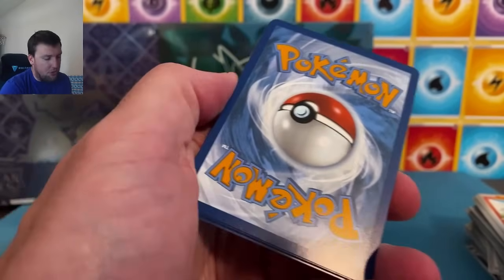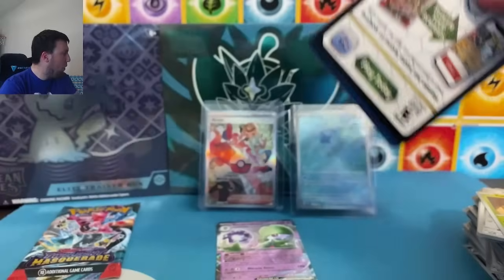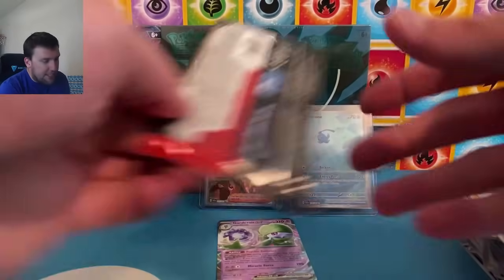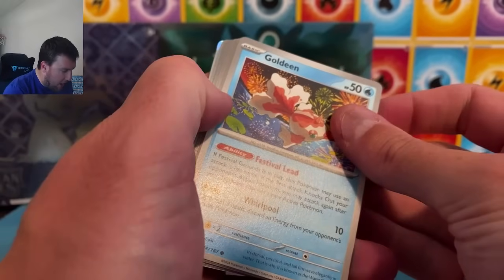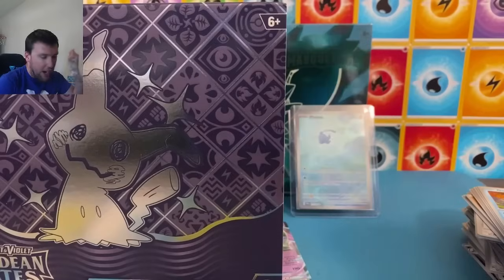Bellibolt, Corpish, and Enamorus — three packs to go. I thought this was going to be a really good battle because I expected full arts and art rares out of Twilight to go with all of the very easy to pull art rares out of Paldean Fates. We're getting what's expected out of Twilight Masquerade so far — an art rare and not much else to show for it. Yikes. Paldean Fates extending the lead — we'd love to see another art rare or special art rare.